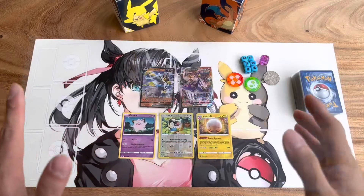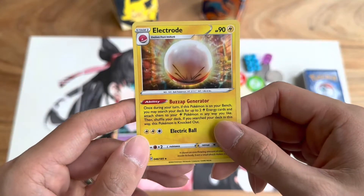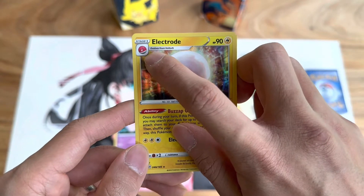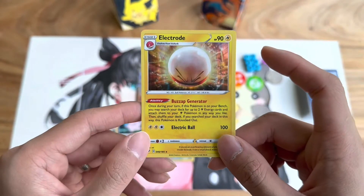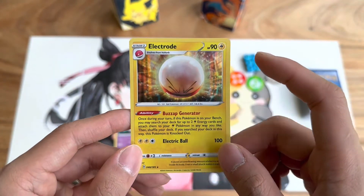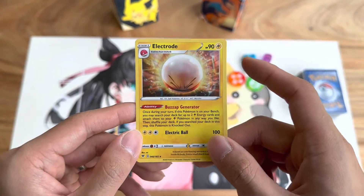Here are five different variations of Pokemon. Here's an example of an evolution Pokemon. It is a stage one Pokemon and it says right here 'evolves from a Voltorb.' This means that you cannot play this card directly onto your bench — you have to actually evolve it. You have to have a Voltorb on your bench for one turn and then evolve it into Electrode the next turn.